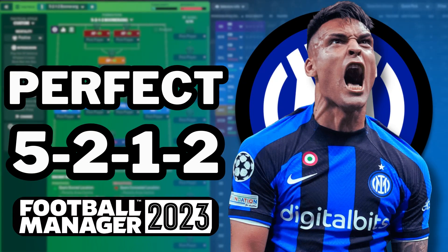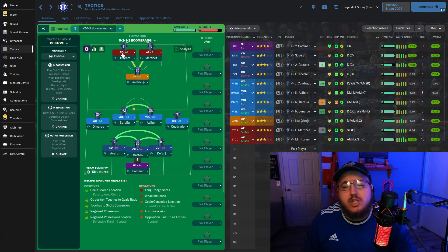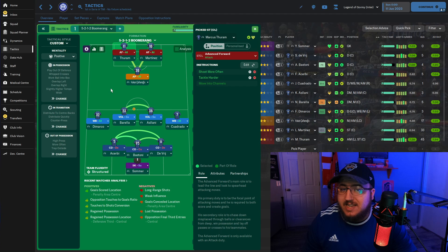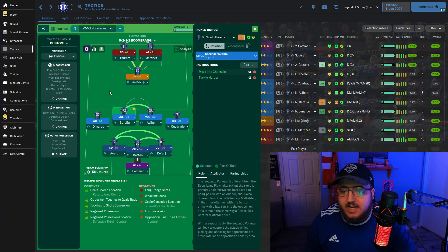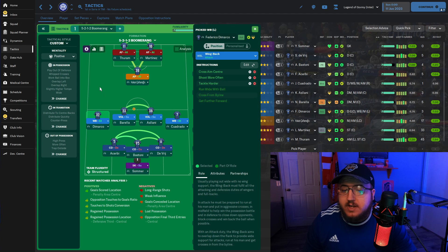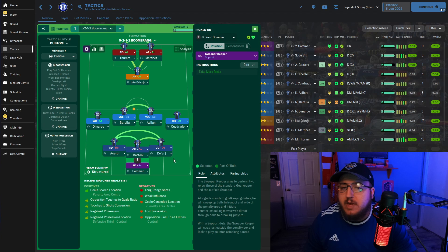Today we have the 5-2-1-2 Boomerang. We have two advanced forwards on attack up top, an advanced playmaker on attack behind them, two segundo volantes in the defensive midfield, two wing backs on attack, three central defenders - two on defend, one on cover - and a sweep keeper on support. Both advanced forwards have shoot more often and tackle harder. The advanced playmaker has crosses aimed at center, move into channels, and tackle harder. Both segundo volantes have move into channels and tackle harder. Both wing backs have crosses aimed at center, shoot more often, and tackle harder. Both central defenders on defend have stay wider and tackle harder. The central defender on cover has tackle harder, and the sweep keeper on support was left as is.